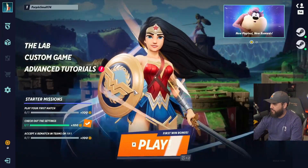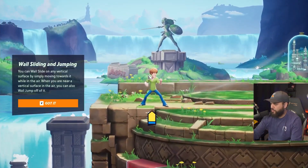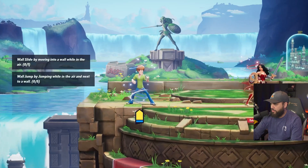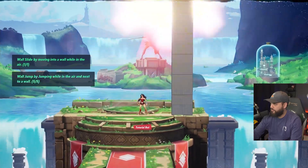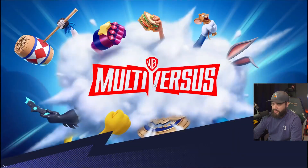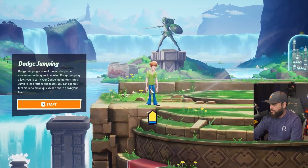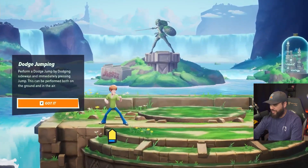I get it — it's so much easier with a controller. Let's do walls. You just hug the wall and jump — seems pretty straightforward. Wall slide: move into the wall near it. You can just climb up — walls are like infinite, pretty much. Dodge jump: a dodge allows you to carry your momentum into a jump to leap further and faster. Perform a dodge jump by dodging sideways and immediately pressing jump.